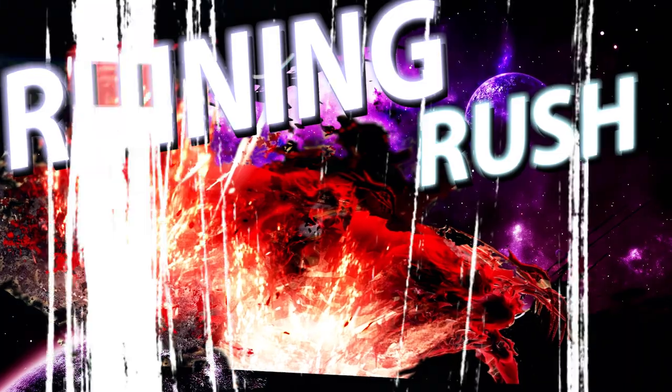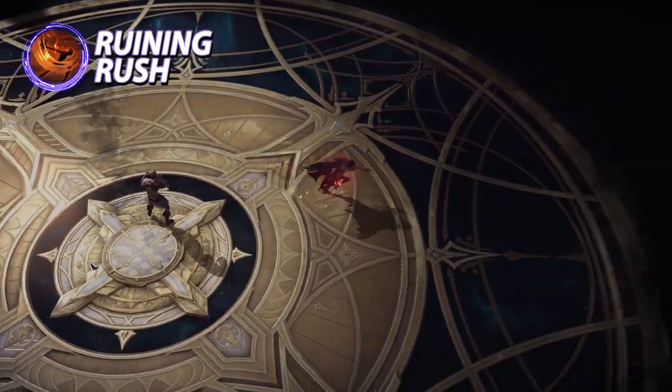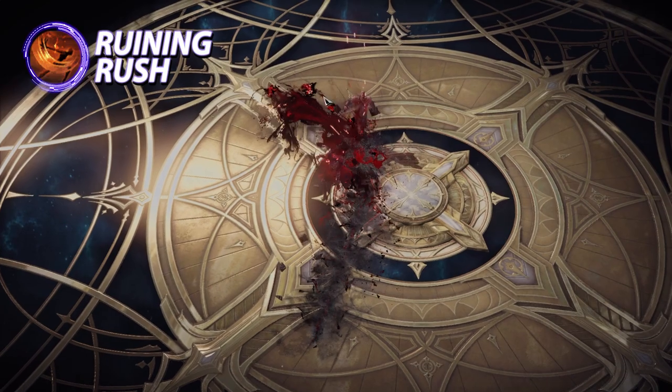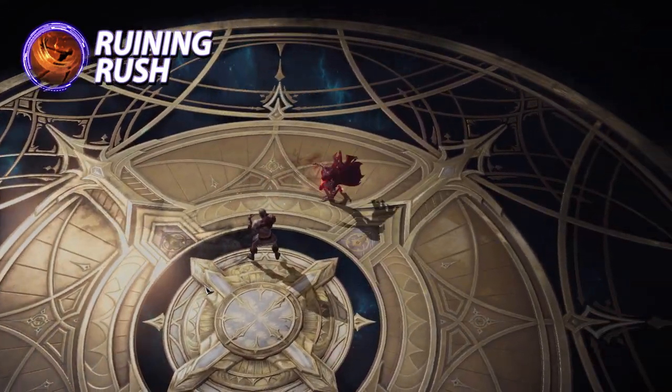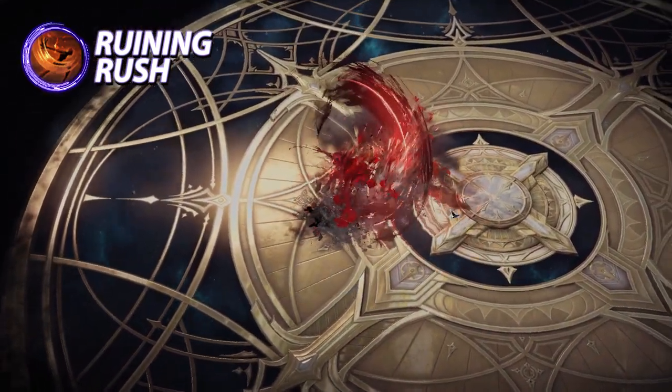First ability up is Ruining Rush. This is best used as your gap closer and engage, possibly disengage. You'll often find yourself having to gap close your target in demon form, and this ability is one of those options used commonly. It will CC your target and slightly push them back a bit. It's unprotected with low stagger.